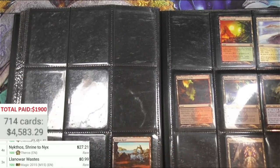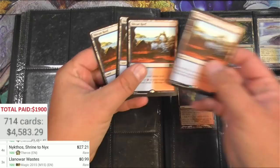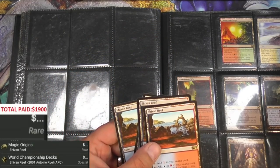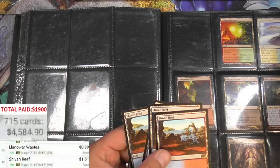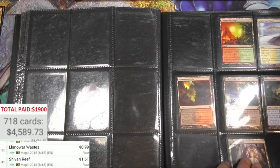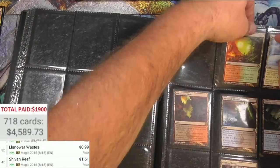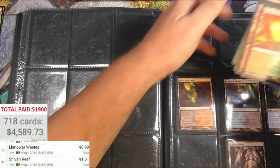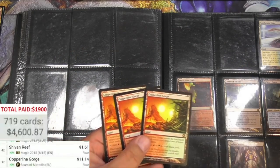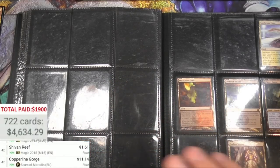Siobhan's Reef playset - M15, M15, M15 - four, there we go. It keeps on going, there's another page here. Copperline Gorge - wow, eleven bucks each. The playsets are really doing it here, gotta say.